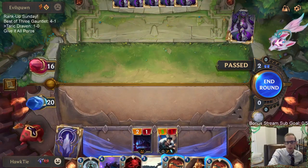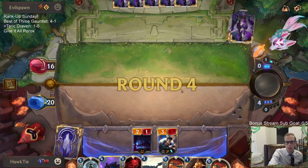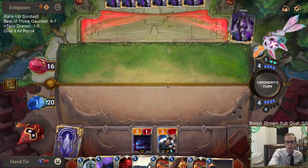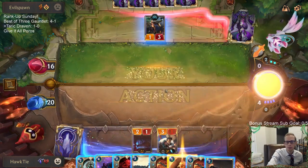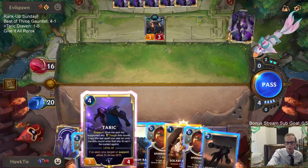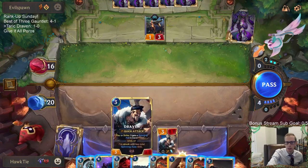We both have five cards in hand, plus I have the two Spinning Axes — five real cards. Plus I have a 2-1 and 3-1 Draven in play — Draven and Precious Pet. And they have four less lives, so we're definitely ahead. The main question is if I want to play Taric and allow them to kill Draven, or play Solari Soldier and keep spells up to protect Draven.